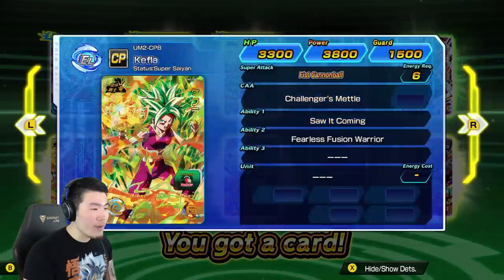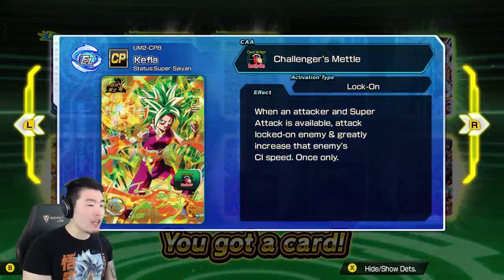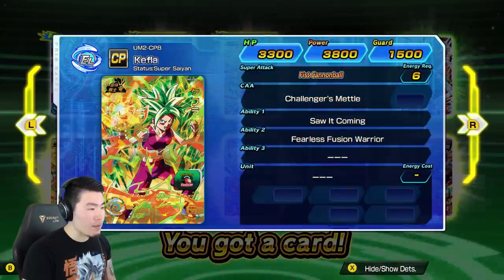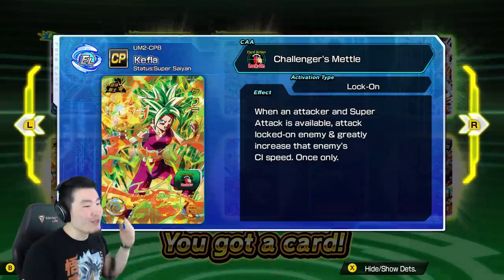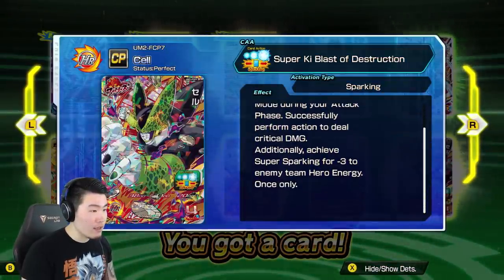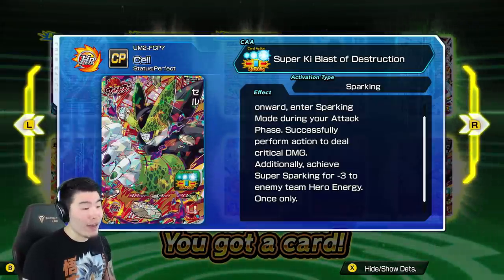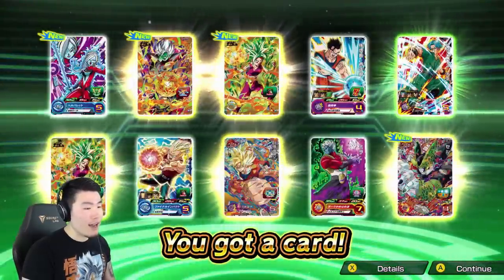And we got Kefla here - at the start of each turn, permanently plus 2,000 to own power, and the effect increases if you have three or more allies of the same ability type. When an attacker and super attack is available, attack a locked-on enemy and greatly increase that enemy's CI speed, once only. Another Kefla dupe. And a new Cell - when attacking from round 3 onward, enter sparking mode during your attack phase. Successfully perform action to deal critical damage. Achieve super sparking for minus 3 to enemy hero energy.